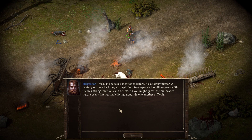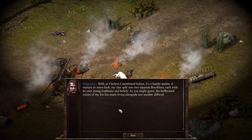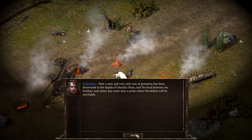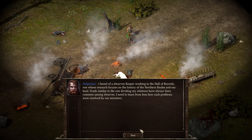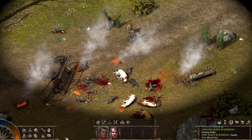You never told me why you were so interested in visiting the Hall of Records. Well, as I mentioned, it's a family matter. A century or more back, my clan split into two separate bloodlines, each with its own strong traditions and beliefs. A new and very rich vein of gemstone has been discovered in the depths of Stunder Hum, and the feud between my brothers and sisters has come near a point where bloodshed will be inevitable. I heard of a dwarven keeper working in the Hall of Records — a researcher focused on the history of the Northern Realm and Archon. I need to learn how such problems were resolved by our ancestors. His name is Paul Bragg.